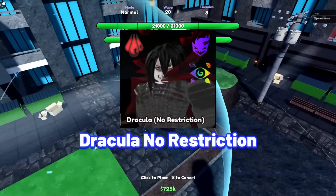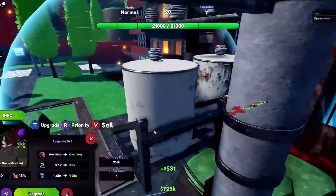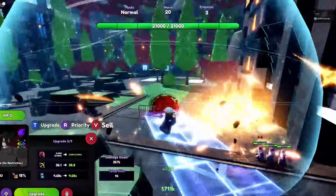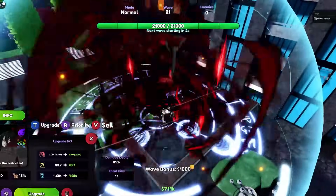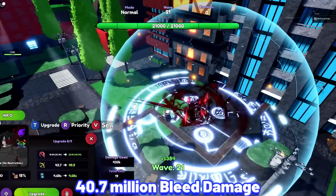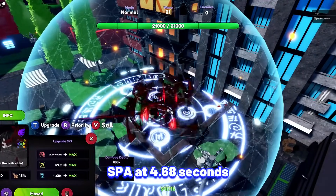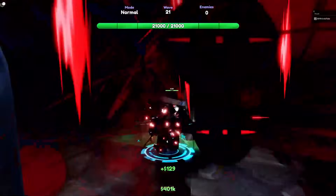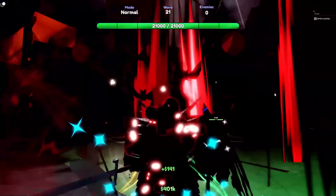The first must-have unit is Dracula No Restriction. Alucard is one of the newest units added in this Halloween update and he became one of the strongest damage per second with his insane passive and full AOE. Dracula No Restriction stats at max upgrade at max Alar: 29.1 million damage with his bleed dealing 40.7 million, with his SPA at 4.68 seconds, making his damage per second at 14,814,529, which is extremely good especially with him becoming full AOE at later upgrades.